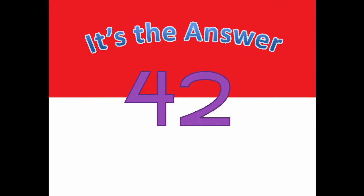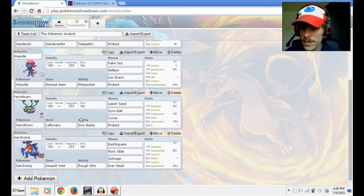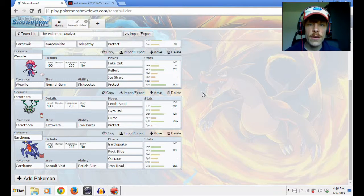This episode was brought to you by the number 42. Hello everybody, welcome back — my name is John Fillmore and welcome to another episode of the Pokemon Analyst. Last time we were talking about more Pokemon that we could add, and let's take a look at what we did: we added a Fairthorn for its defense and a Garchomp for its offense.